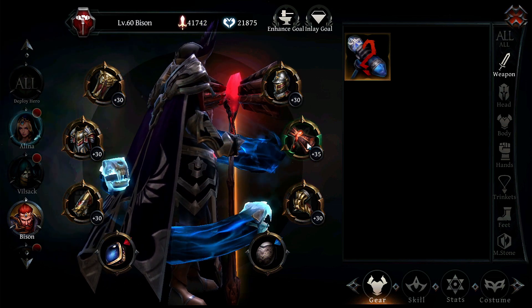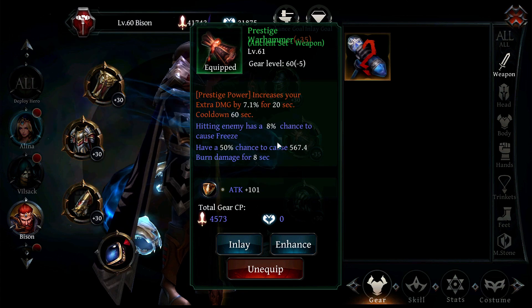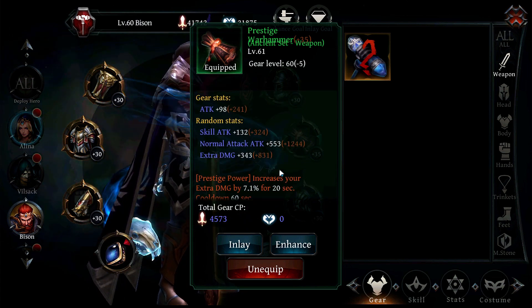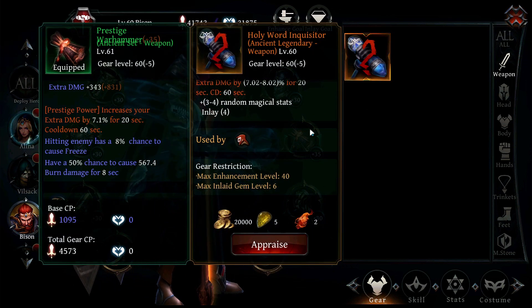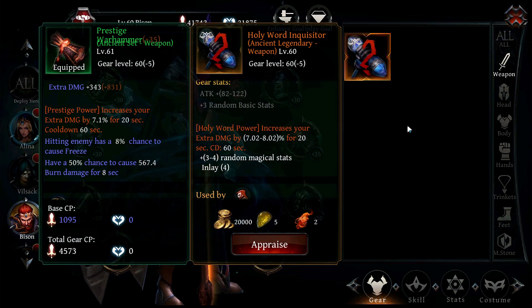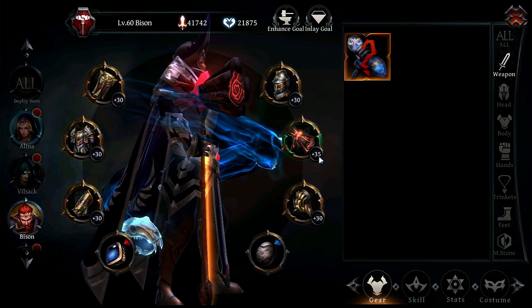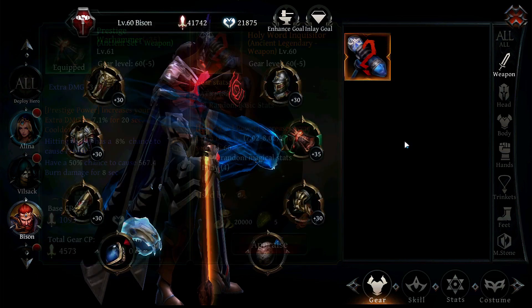As far as weapons go, you can basically use whatever you want. Weapons in this game, at least for Bison, have been the most underwhelming piece, which kind of sucks. Right now I'm using the Prestige Warhammer. There is a Holy Word weapon too that basically does the same thing — increases your extra damage for 20 seconds with a 60 second cooldown. There are other weapons that increase skill attack or normal attack. There's actually a lower level hammer — around level 59 or 53 — that increases your crit rate, and I've been considering going back to that one.